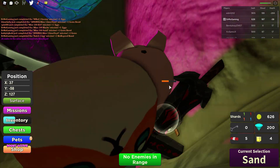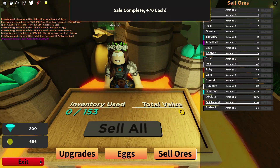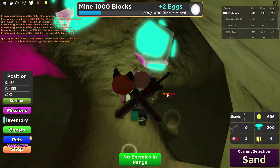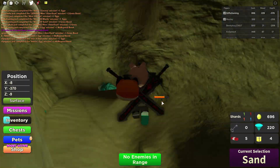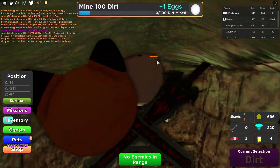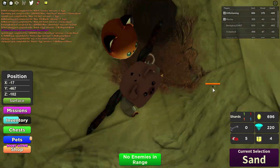It took me about six minutes to find everything and get the badge, including dying and selling back and forth — so it wasn't too bad. We're on 400x speed right now, but I found another pink one. I just have one more left to get. I went so far down I went into like dirt — I didn't even know that was a possibility.